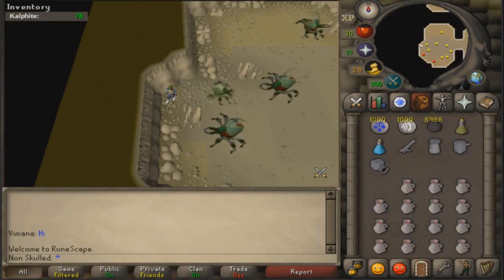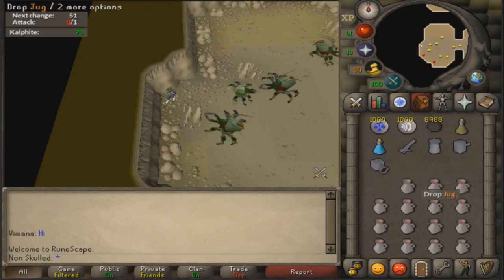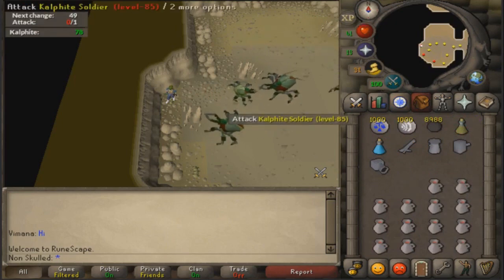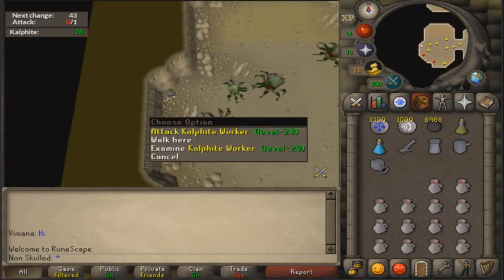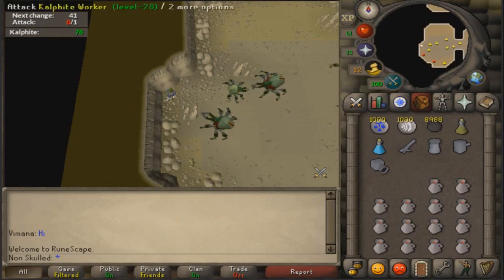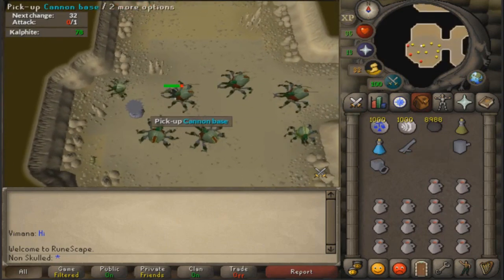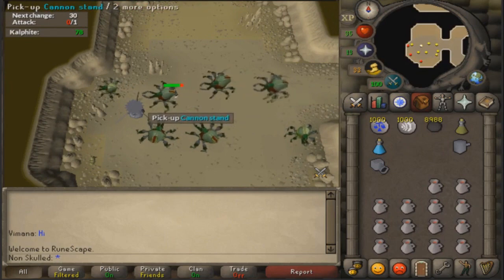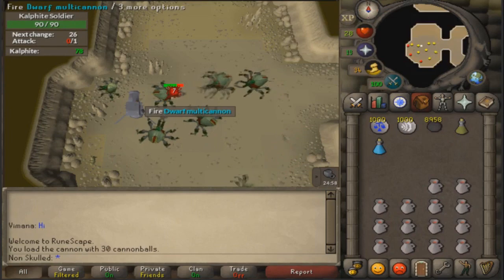Finally got a free world. Now for the cannon - you have to set it up right here I think. When you finally get a world, walk just here and get ready to tank some hits. That's where you set your cannon up and start firing away.